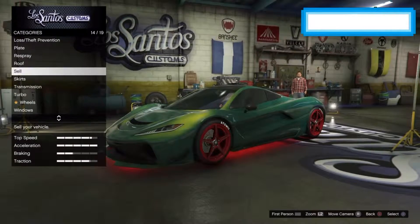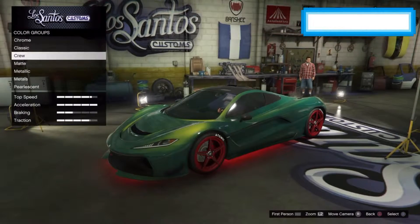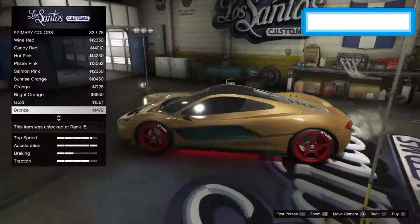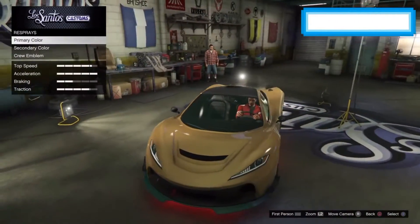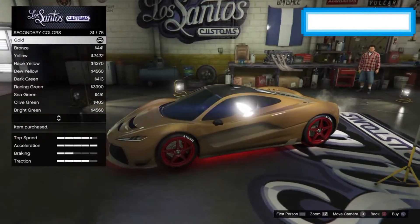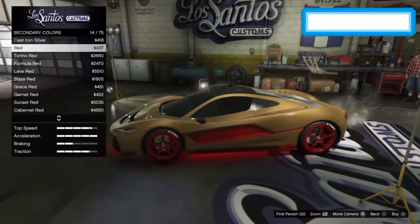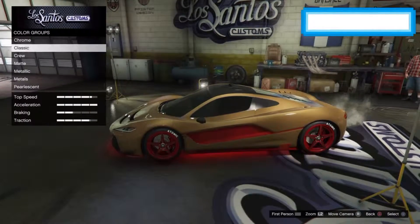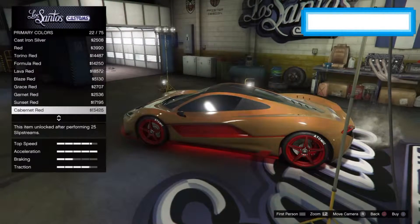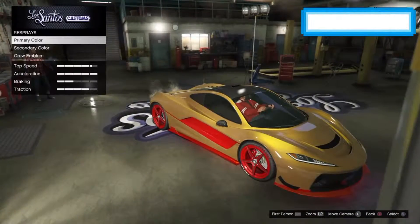The next color is a gold color. What you want to do is keep the secondary color as red. For primary color you want metallic bronze - it'll be down here somewhere, there it is. Secondary color red, and the pearlescent you want is race yellow. You can already see the gold in there. Then if we go outside...